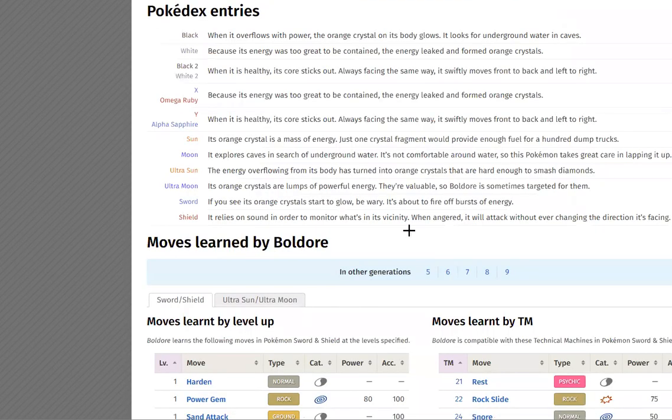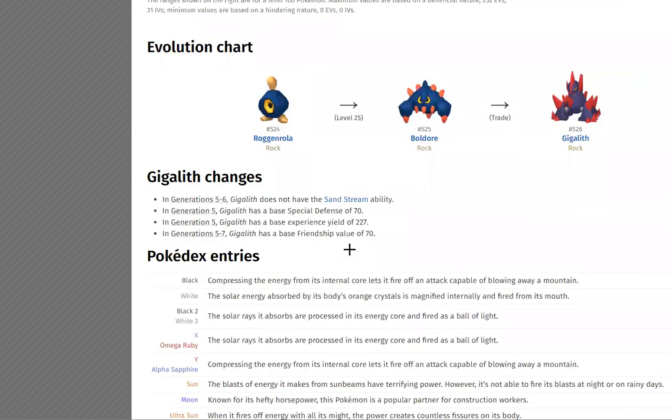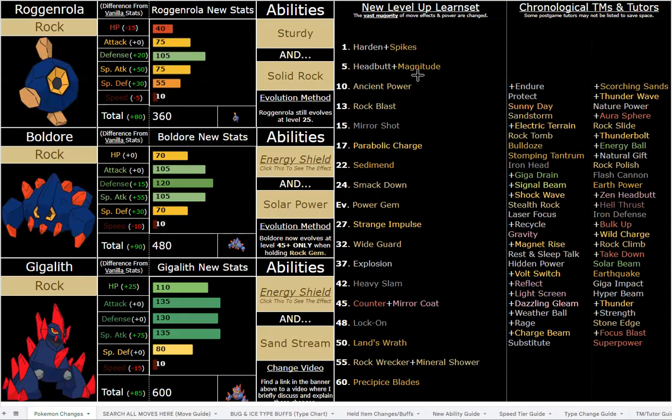You have incredible coverage — Aura Sphere makes sense if you read the Pokédex, which literally talks about energy core bursts, so that fits really well as a TM. You also get Energy Ball, and that's the logic for Energy Shield too — all the Pokédex entries literally say 'energy.' Great coverage includes Electric, Grass, Bug, Fighting, Steel, and Fairy. Special coverage is better than physical, but you still have solid physical coverage with Rock and Ground moves in conjunction with High Horsepower, Headbutt, Takedown, Superpower, and Iron Head.